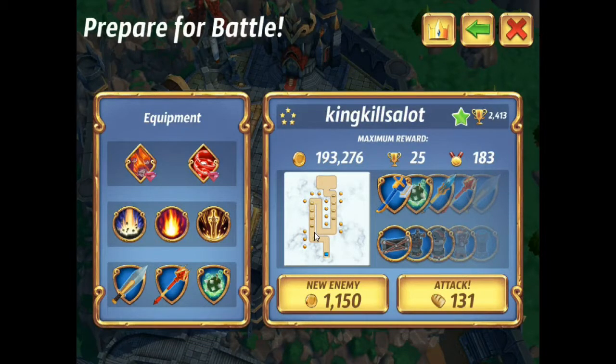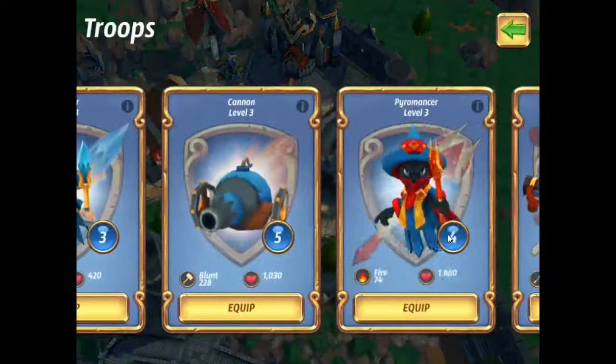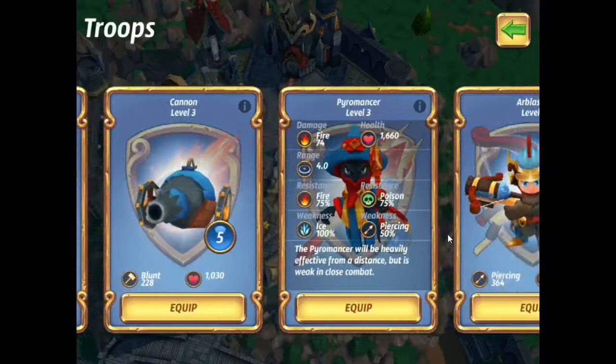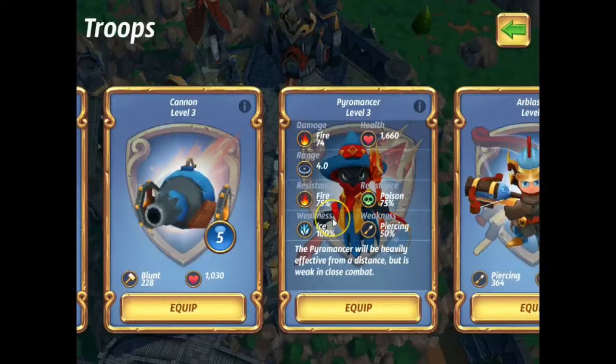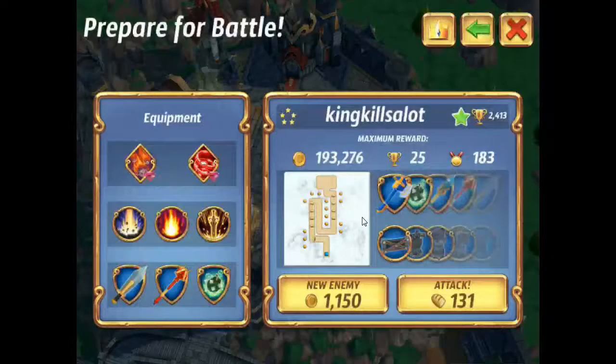The reason I want to bring in Pyromancers here is because they're very resistant to fire damage — resistant to the Firebolt Cannons and resistant to the Pyromancer he has. They also do a really good job taking out the Paladins, and they are resistant to poison. So they're a very strong unit in-game because a lot of bases have Mortars and Firebolt Cannons — it has resistance to the two main things. So we're able to keep this setup and we're going to use Hammer Strike, Firestorm, and Sword Rain since we don't really have anything else unlocked.